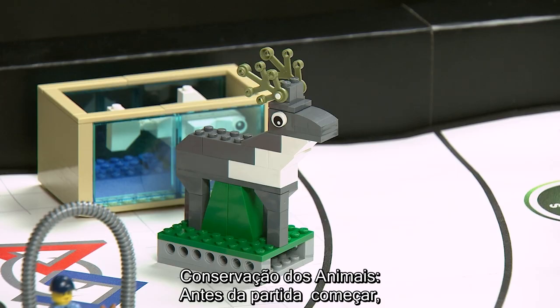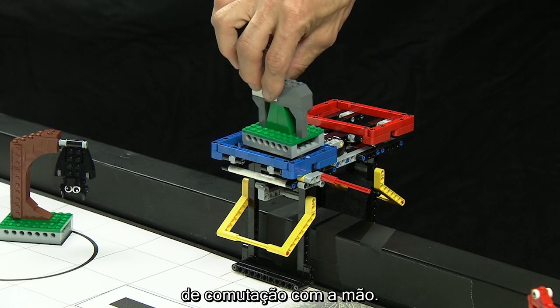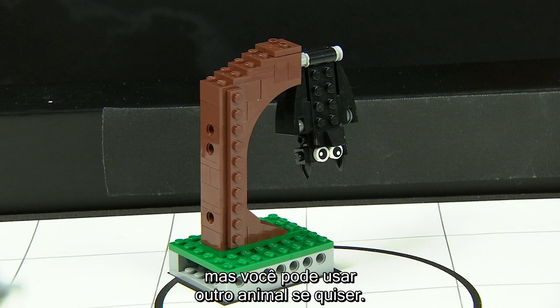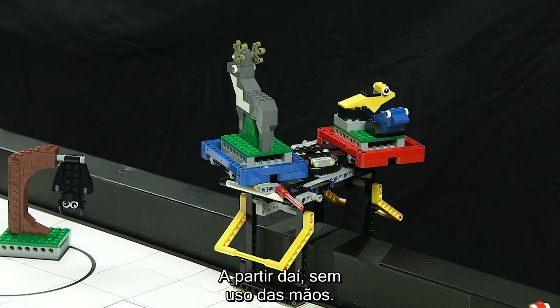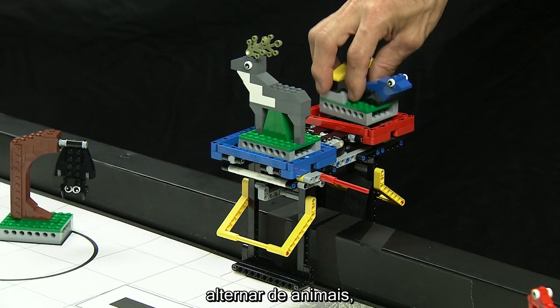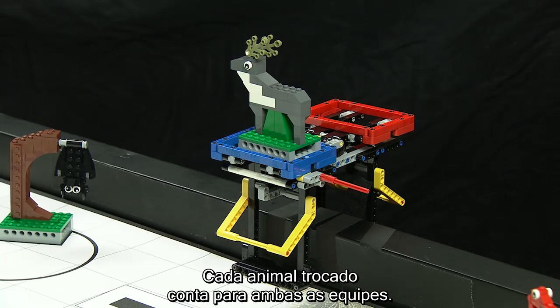Animal Conservation: Before the match starts, you put an animal on the switching model by hand. The reindeer model starts in base for that purpose, but you can use another animal if you like. From there, no more hands. The actual mission is for the robot to switch animals, loading and unloading as needed. Each animal switched counts for both teams.